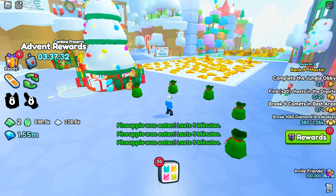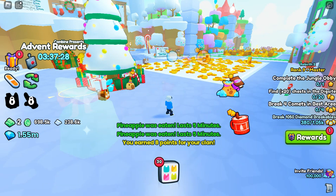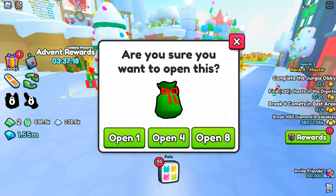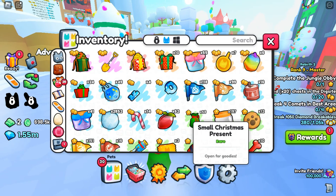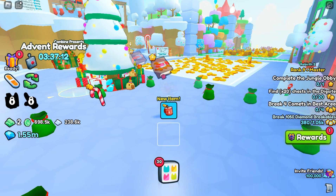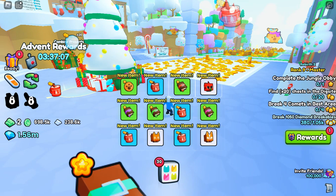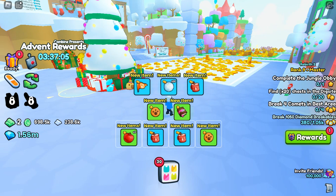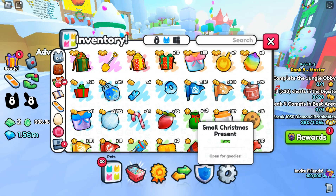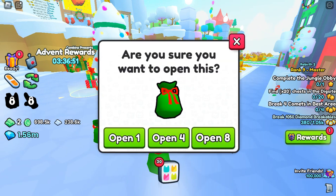Just some gingerbread corgis. Let's try to get 24 out here — 8, 16, 24. Gingerbread corgis, peppermint, more cats, snowballs, hot cocoa. We're now down to 42 small Christmas presents. Open up another eight, and another eight — just some more basic things.